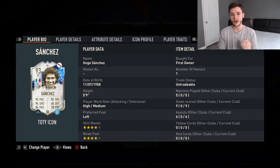Overall, I'm going to go ahead and give the card a 9.5 out of 10 rating — a fantastic striker, a very intricate smaller, agile striker. If you prefer your players to be smaller and more agile, Hugo Sanchez is definitely the man for you.